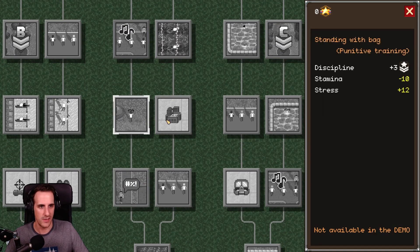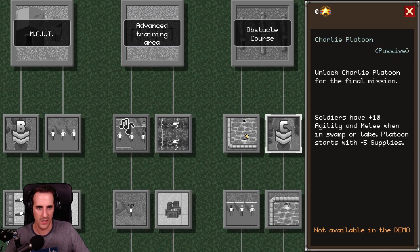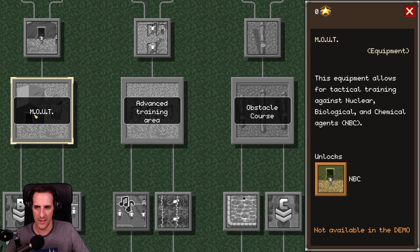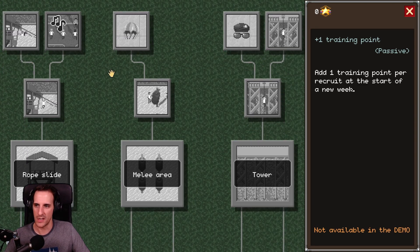It's like a tech tree. Oh, MOD — I saw MOD — logistics, MOD. I'm still not sure what a MOD is. Advancing training area, M-O-U-T. Nuclear, biological, and chemical — NBC. I don't know what M-O-U-T means. My God, this is a really big tech tree.